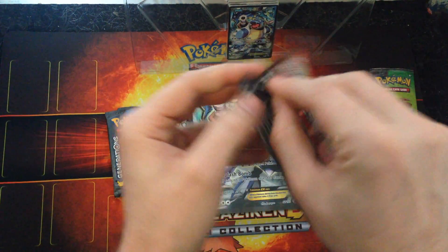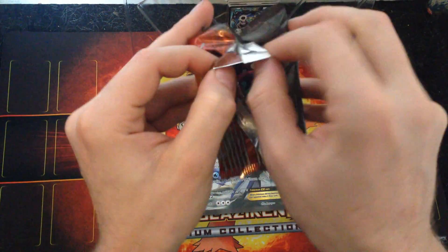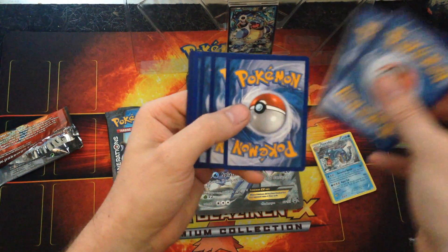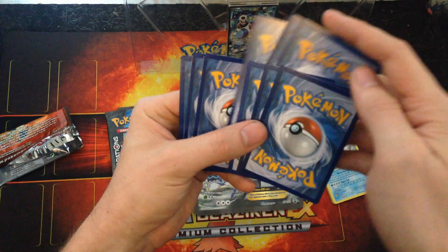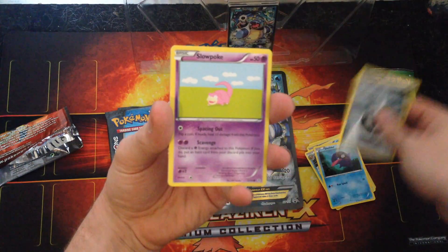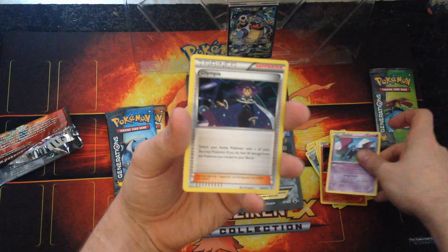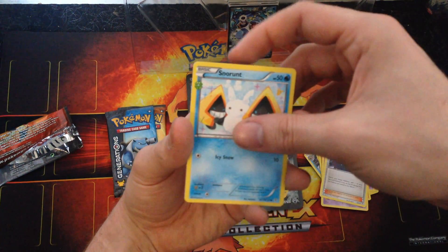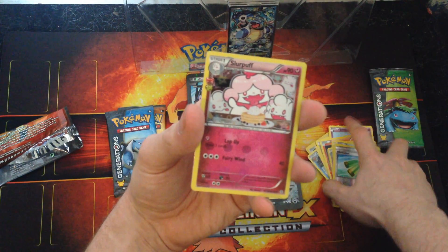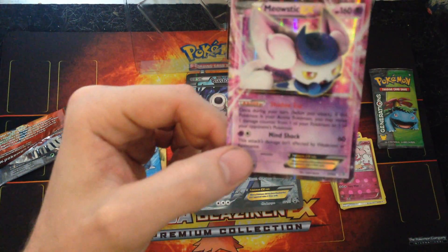On to the Charizard pack. Still after the Jolteon EX, because he is my favourite. They haven't done any of the Eeveeleon EX yet. We've got Shellder, Steel Energy, Slowpoke, Magma, Golbat, Olympia, Snorunt — which is a Radiant Collection. A Reverse Holo Revitalizer. A Slurpuff Radiant Collection — I believe I need that too. And the Rare is a Meowstic EX. So we've got an EX out of there, which is pretty cool.